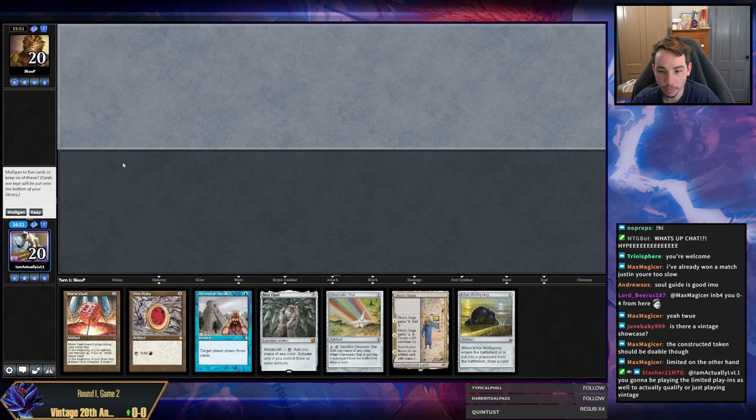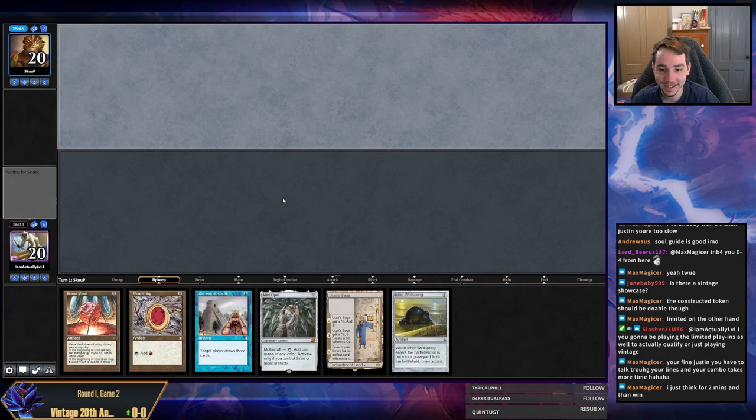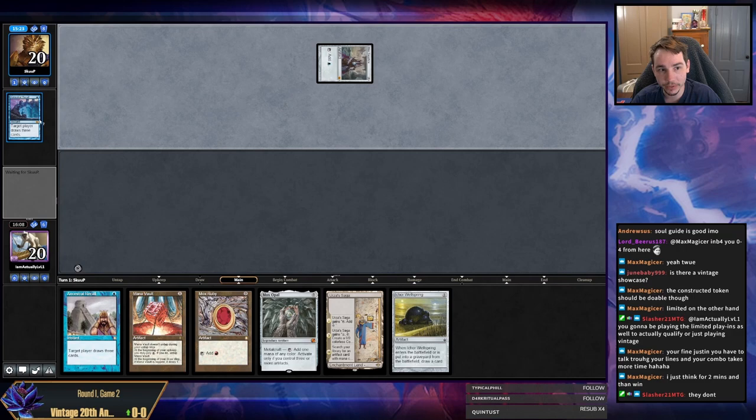This hand doesn't have enough mana, so we just put it back. This hand does have enough mana. I think the Ichor Wellspring should probably be better than a Star here. I didn't even know Doomsday players had to think — that's news to me. I just thought you start with Black Lotus Doomsday in hand and cast Ancestral Recall every game. Opponent got out of the gate. Let's go.